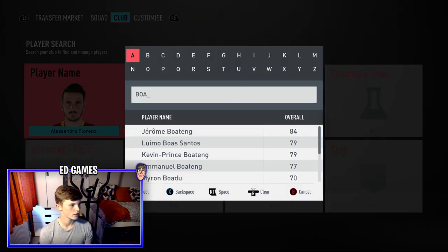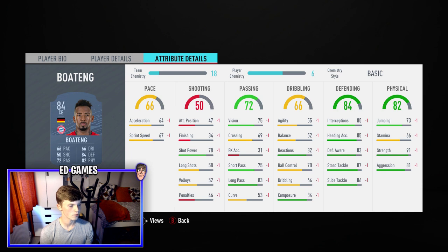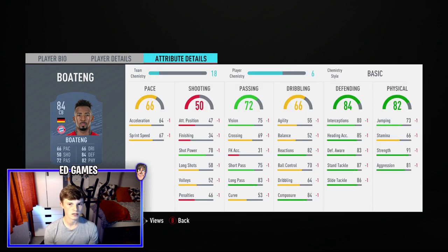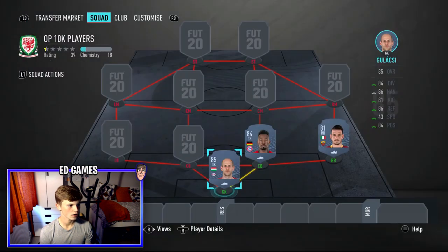The first centre-back is Jerome Boateng — a really really good player. I've used him but sold him. He's 6'4, four-star weak foot so he can use either foot. The pace isn't great but with a Shadow it goes up a lot. Really good defending and physical, stamina's fine for a centre-back. Reactions 82 and composure 84 are key stats. Short pass and long pass are really good so you can play out from the back.